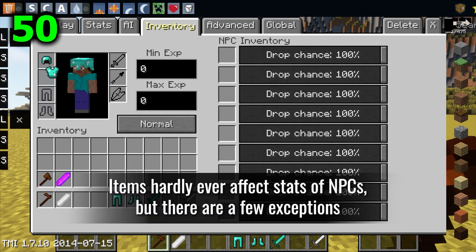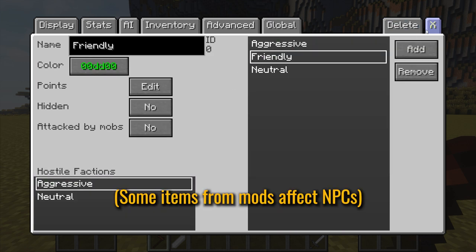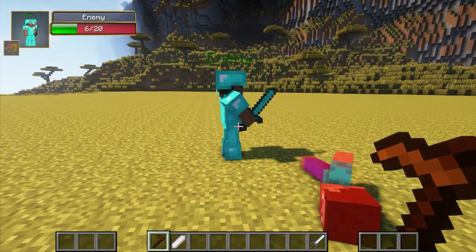Items hardly ever affect the stats of NPCs, but there are a few exceptions.